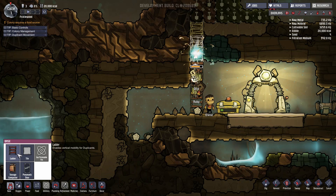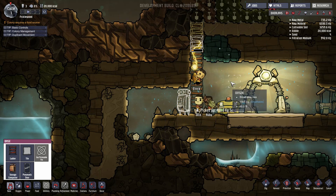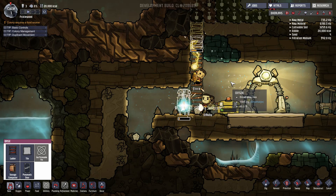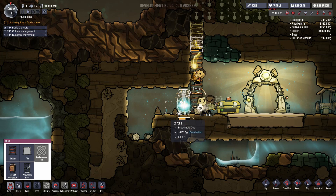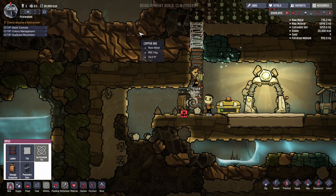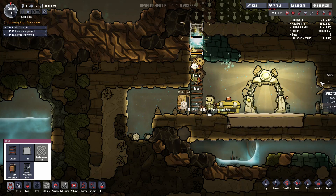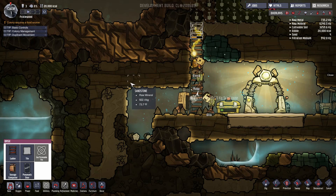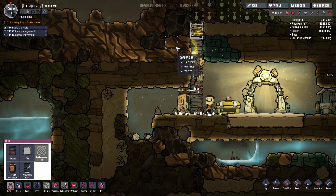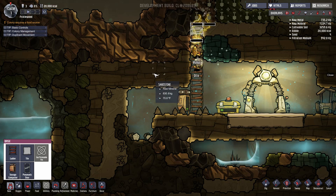Let's build a storage container here so our idle people have something to do — they can clean up all the crap on the floor and put it in the storage container while we're building up our ladder. We'll just let it accept everything. Lots of mealwood seeds — that is a good thing because those will become important once we get our farming up and running.